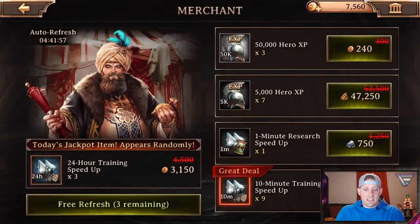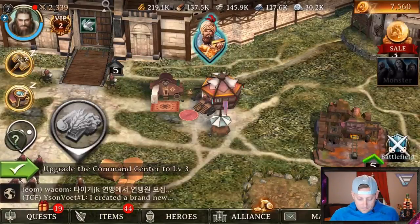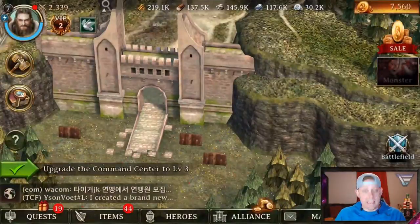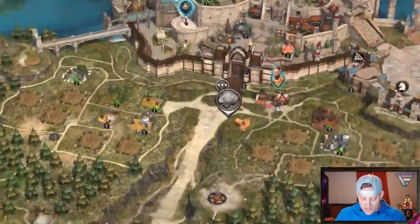Some of them I may click on and may not be available. So this is my merchant. He is just like the merchant in Clash of Clans - you can buy stuff, you can get deals and things like that. These are refreshed every so often; you can see the refresh in the top left hand corner. And we have our gates right here to the castle which don't offer any information at all.